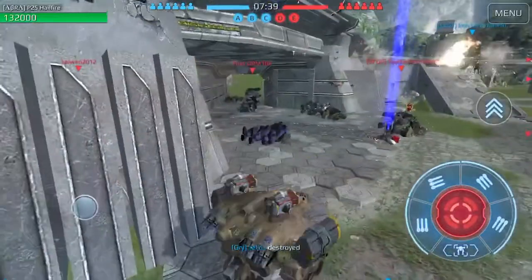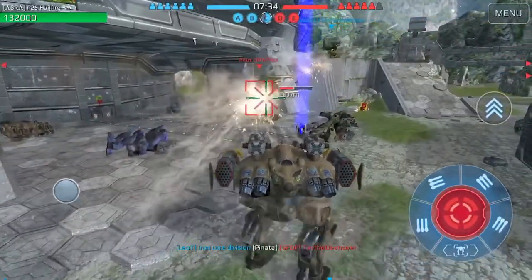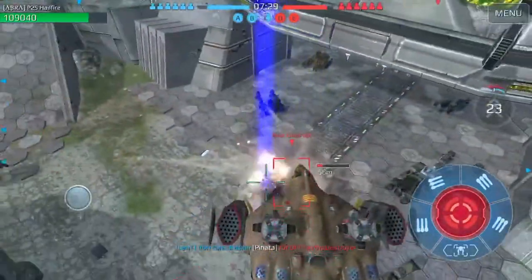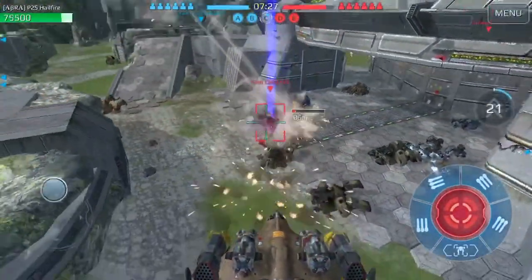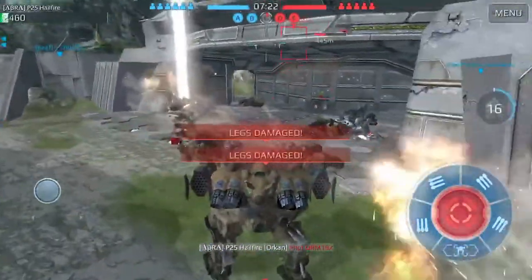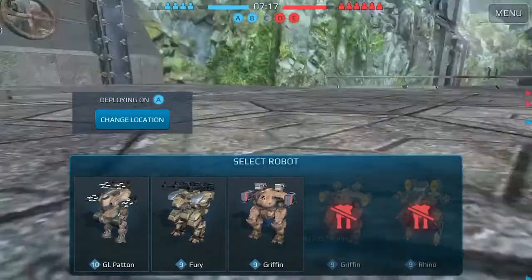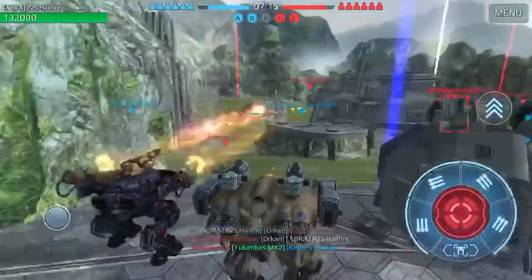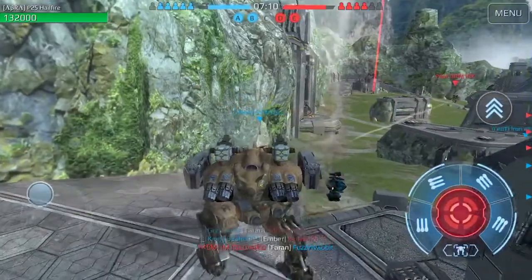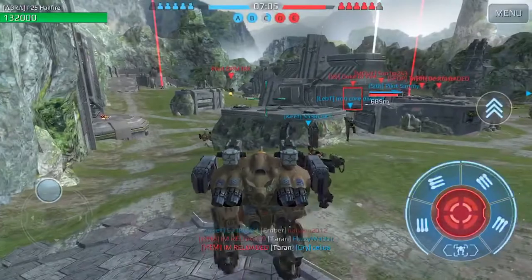Let's go — Death button. See if we can take out this Leo. Wow, my whole clip and I still couldn't take this big guy out. They have so much armor. I think he's going to... just wow. We've got somebody taking beacon A here. I have my teammate paying attention as well, so that works for us.